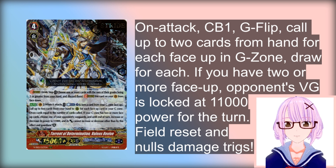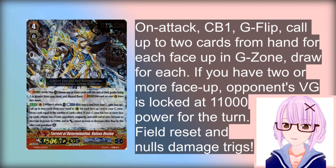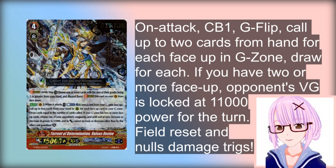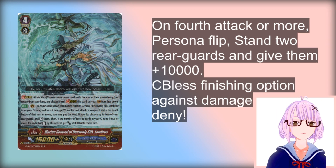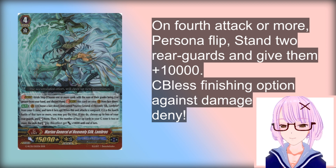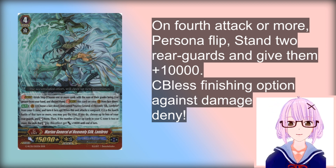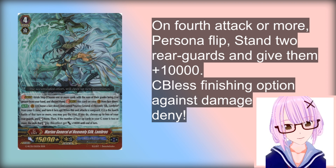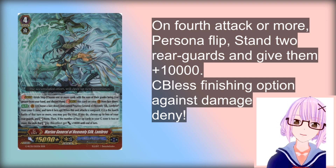Obviously because of the Counterblast cost, sometimes Valios Revive is not always the correct choice. That's why we still have our old boy Lambrose. Lambrose is a really old card — you might remember him from GBT02. When he attacks, if it's the 4th attack of that turn or more, you get to stand 2 of your rearguards and they get plus 10k. Usually Lambrose isn't used because he's kind of slow — he needs a card in your G-zone face-up before you can use his skill. And Zazon just fixes this all by himself.